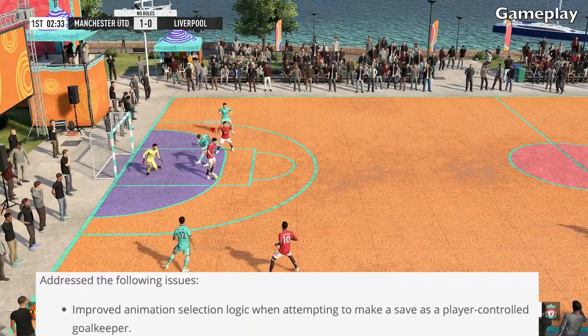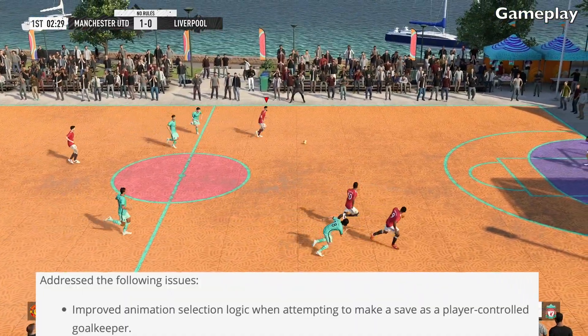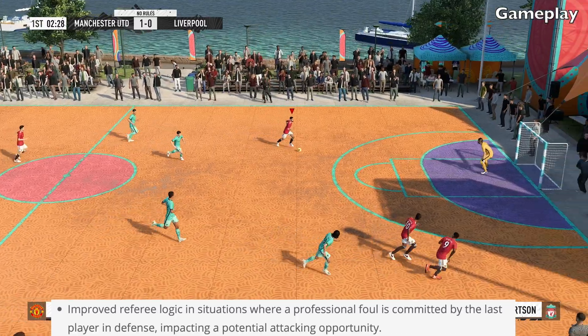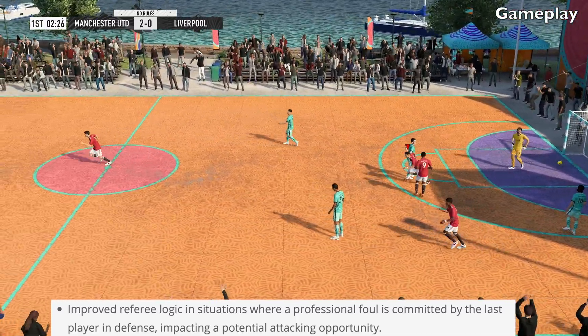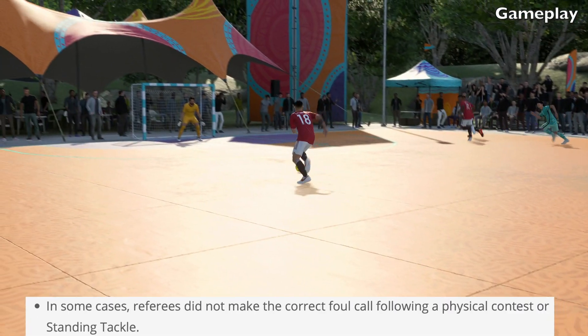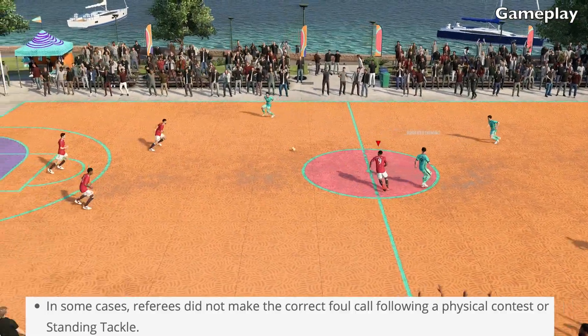They've also addressed the following issues: improved animation selection logic when attempting to make a save as a player-controlled goalkeeper. Sometimes fouls around the edge of the box were resulting in seemingly incorrect ball placement for the following set piece — the in-game referee made the correct decision, but the resolution of the fouling animations could make it seem as if the foul took place in a slightly different spot on the pitch. Improved referee logic in situations where a professional foul is committed by the last player in defense impacting a potential attacking opportunity. In some cases, referees did not make the correct foul call following a physical contest or standing tackle.